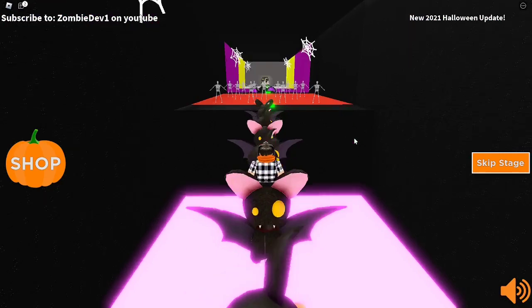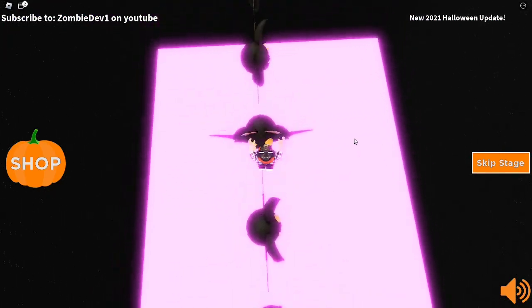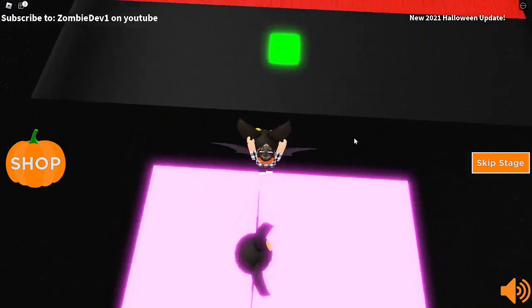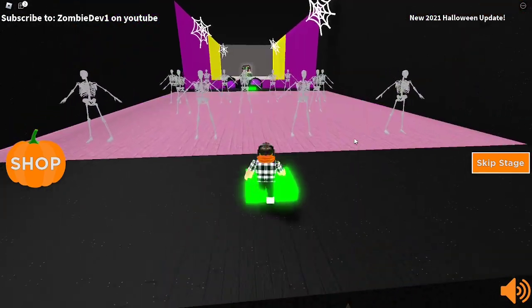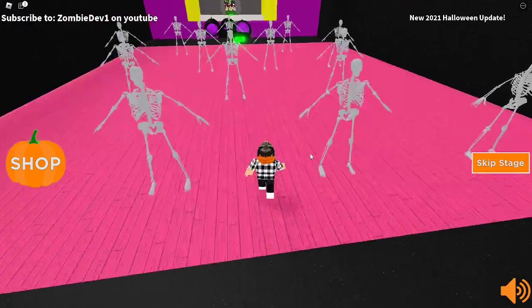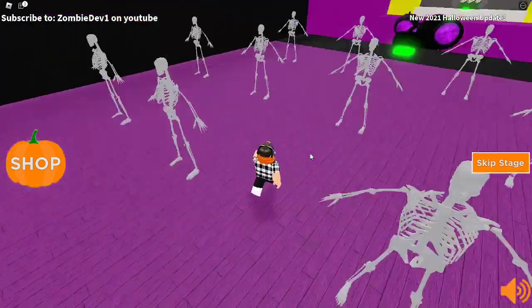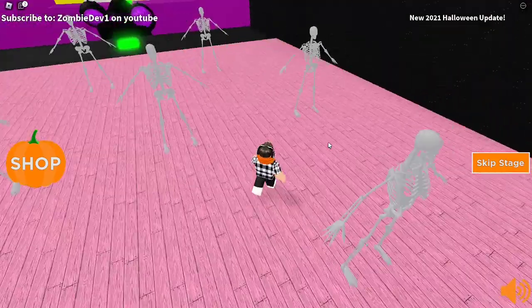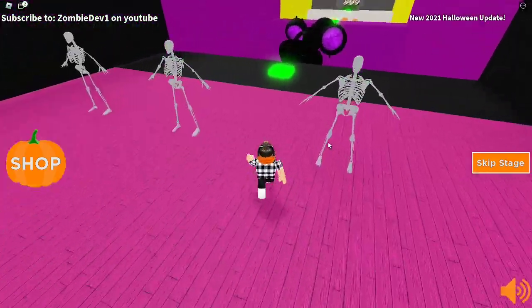So now we have to jump on these bats and avoid falling into the pink void. There we go. Ooh skeletons - thankfully these aren't moving either. Imagine if the bats were moving, that would be hilarious. That would be a hard obstacle but I think that would be really really funny.